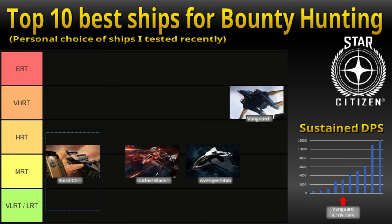The first ship I use for VHRTs is the Vanguard series. I have the Sentinel, but they are all good. After upgrading the weapons, including a size 5 ballistic Gatling, we have a sustained DPS of more than 3,000. As a heavy fighter, it is still nimble and the greatest danger seems to be an asteroid or hitting the ground. Apart from this, it is capable to do the job and get out in one piece.